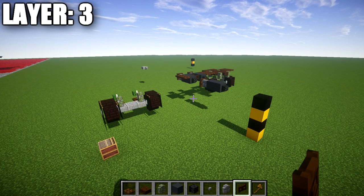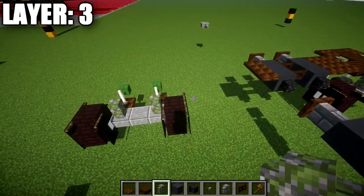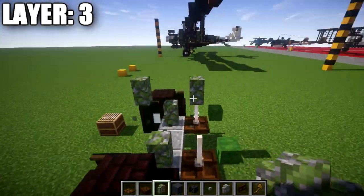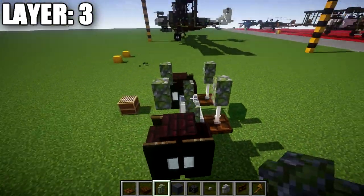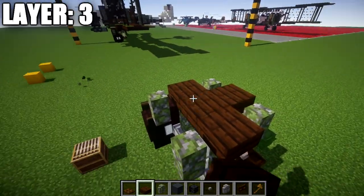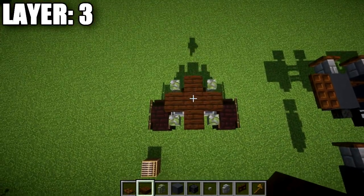Moving into layer three. For the landing gear, go up from the mossy cobblestone wall and add an angle to both sides on each mossy cobblestone wall. Then place down a dark oak wood top slab between these mossy cobblestone walls, with a row of three going across the middle so you get a cross shape.